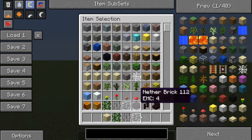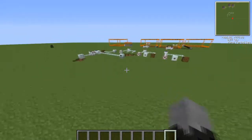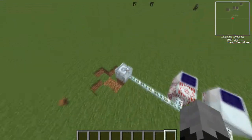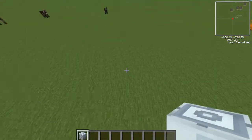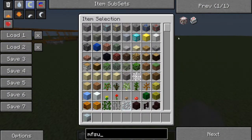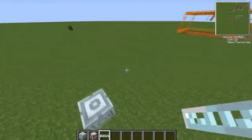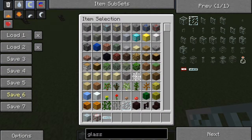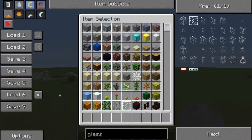Say for example you've got all of this and you're on the creative server and you want to keep all of this but you want to do other stuff. You can go to a save slot and open another one, like this one which is empty. Then if I want to make a tutorial on mass fabricators, I'll get the mass fabricator, stick it out, then put an MFSU next to it with glass fiber cables.